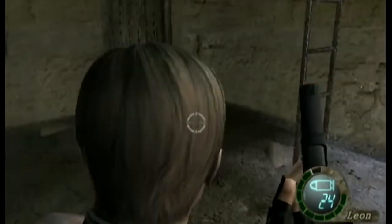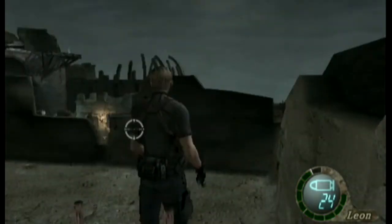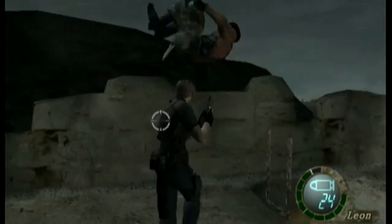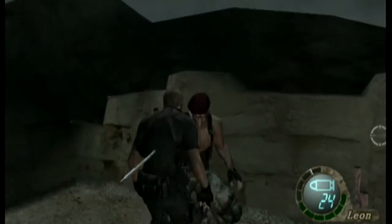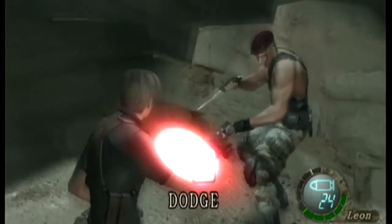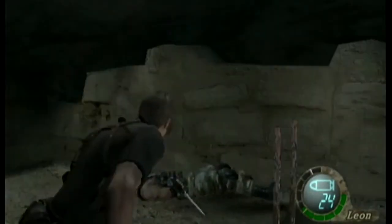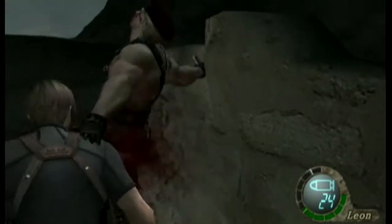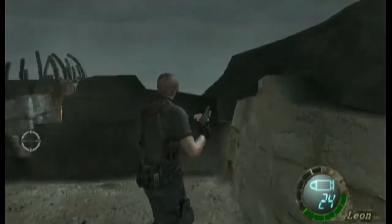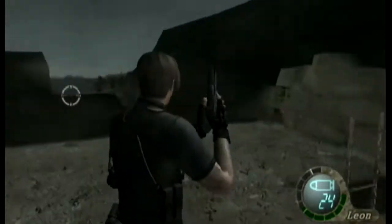Be careful, Krauser will charge you directly right after you take cover here. Now ironically the most effective weapon to use against this guy is the knife - it does so much damage to him it's kind of frightening, but it's a little bit tricky to time just right. You have to time your swipes just right and he has invincibility frames when he throws a flash grenade.